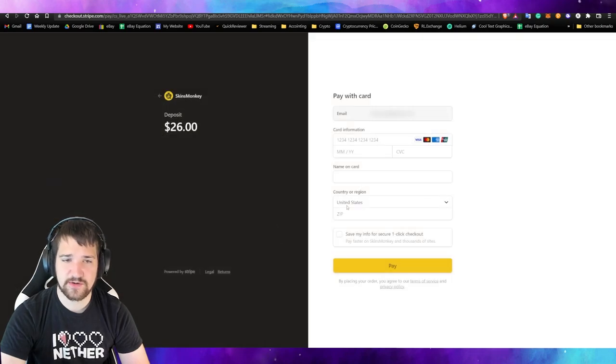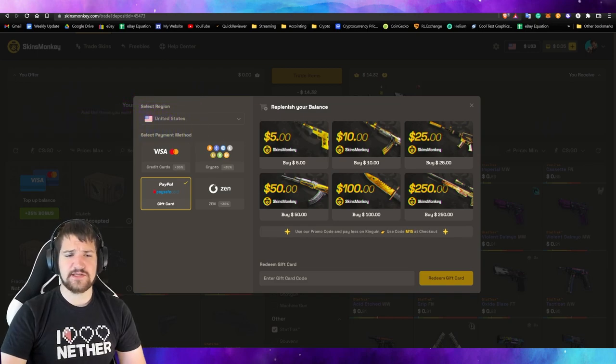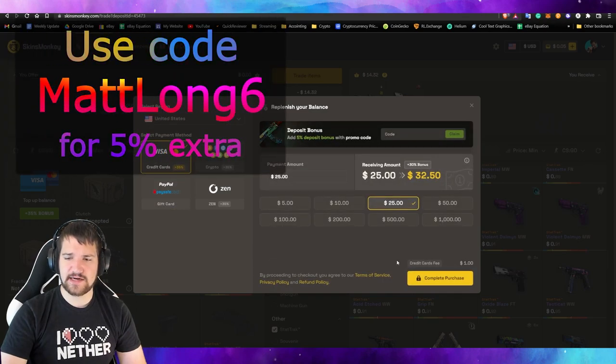$26 and I type in my credit card. There is an option for cryptocurrency if you prefer doing that. There is also a way to use PayPal, but in order to do that you'll need to buy a gift card and I do not believe you can get the top-off bonus. But let's use our credit card and complete this purchase.